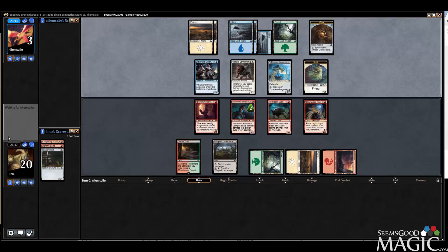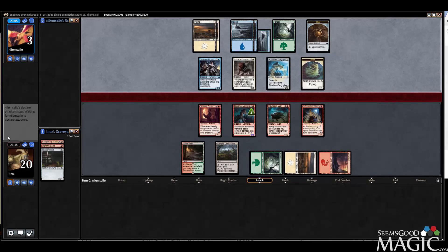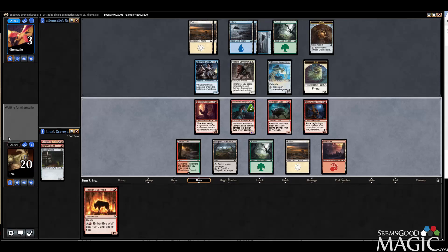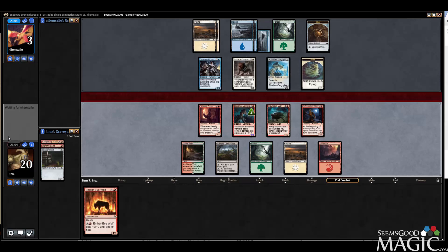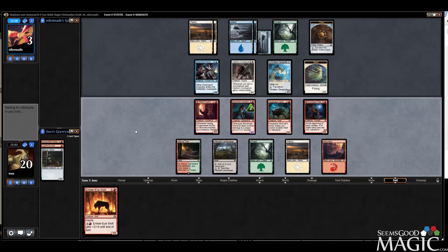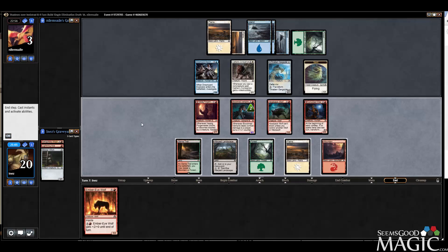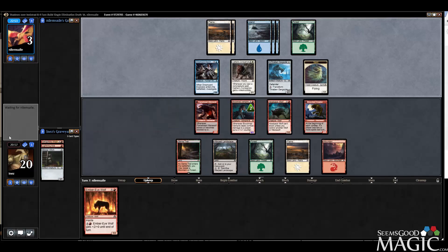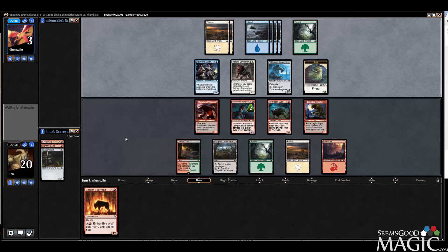Gargoyle's pretty good. Ember Eye Wolf — I think we can surprise him with that, so let's find another red mana to make the wolf better, flip our dudes. Could have an instant speed spell and change the plans. He doesn't — flip dudes, now he has to play two spells. We are going to have delirium for our double strike wolf.